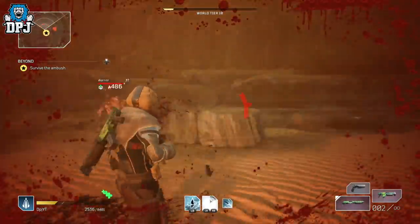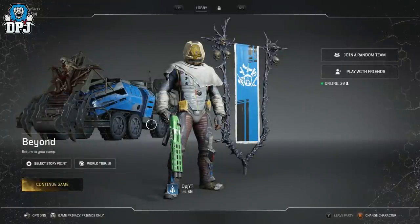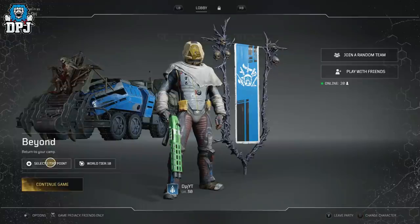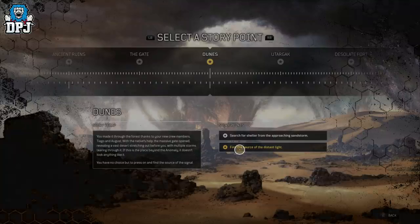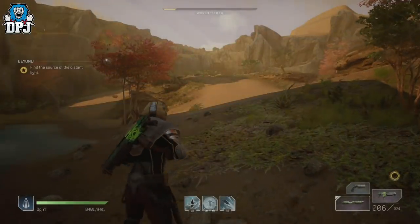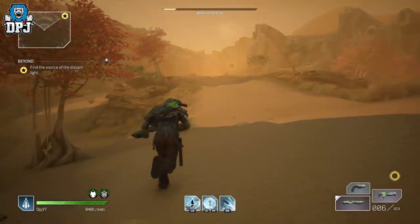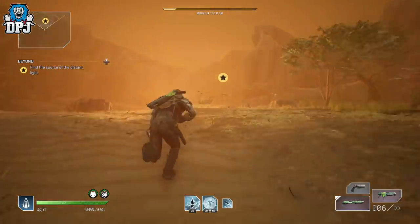The farm itself is a little early on in the campaign, but it's straightforward with no real work to do. From the lobby menu, make sure you are on the highest world tier you have, then go to that story point and select Dunes. Go down to 'Find the Source of a Distant Light.' Load this up, run forward for a couple of seconds, and you'll get a cutscene which you can skip. Then just go forward and kill the warlord, and let the other adds around him kill you.